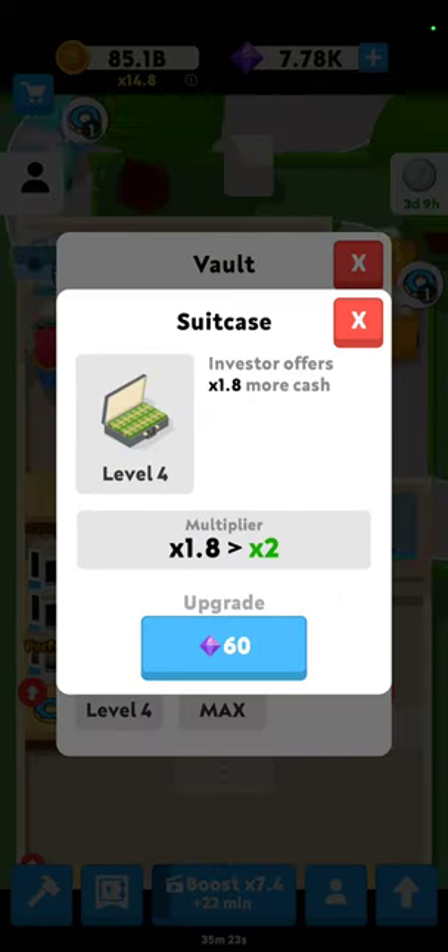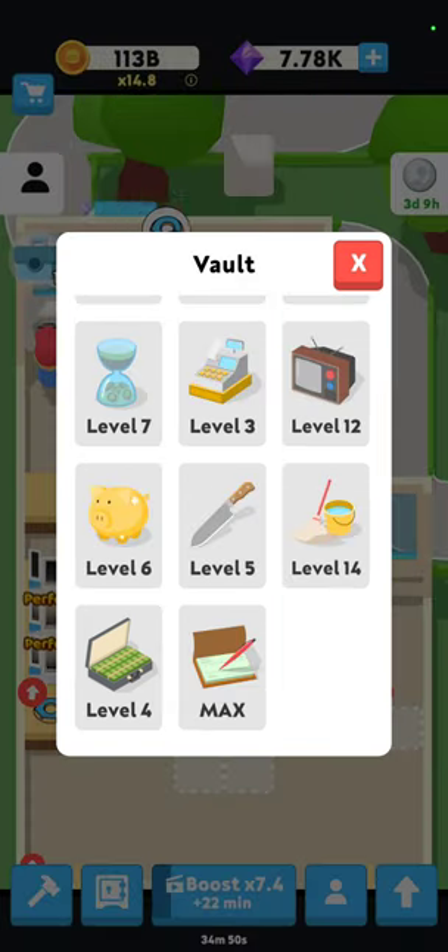The next thing is this suitcase and the suitcase is kind of pointless after City 1, not going to lie. The maximum level is 45 — we don't need to watch ads after City 1. Very rarely do you need to watch ads to get cash when you're very first starting out after you pass City 1. Once it gets to level 45, it offers 10 times more cash, and that last level costs 5,060 gems — holy cow, it's just a lot of money.